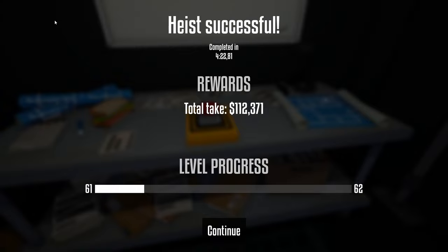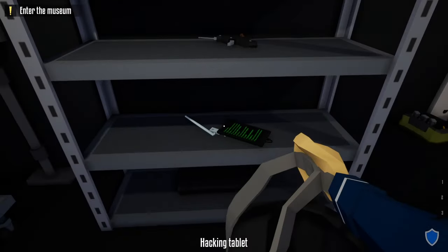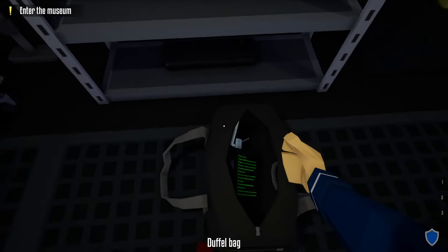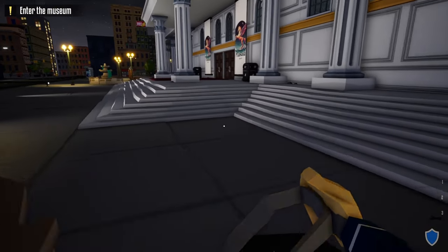Now on to the final method: the expert method. The only tools you'll need are a lock pick and a hacking device. Grab your kit, duffel bag, lock pick, and hacking device. From the truck, head to the front of the museum.